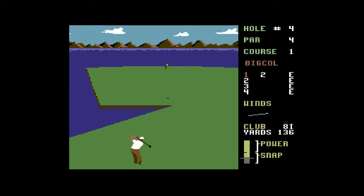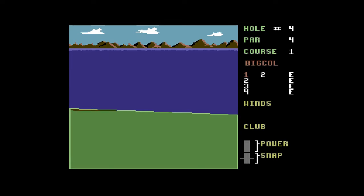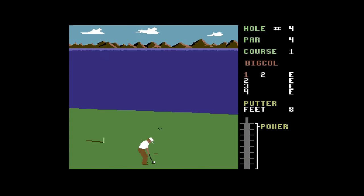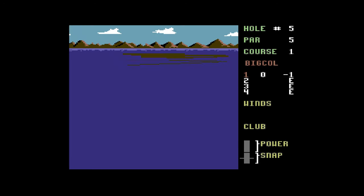I'm not making up these club selections — the manual actually tells you. For example, the 8 iron is 138 yards, so it's the perfect club for this situation. There's a bit of a lean to the right, and I think each one of these divisors is 8 feet. I've got so much time for this game.